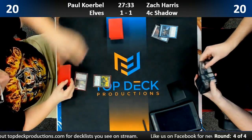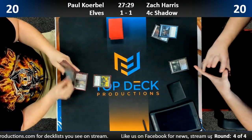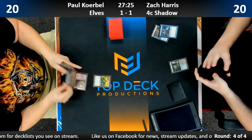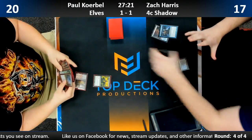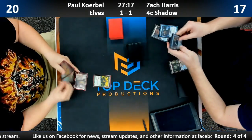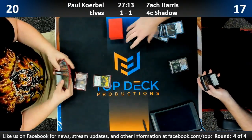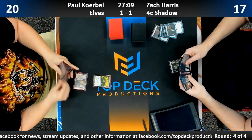We're going to see a dork from Paul — it's Elvish Mystic. Pretty standard. Zach on a Thought Scour, fetch-shock down to 17. Pretty good starts from both players. Temur Battle Rage in hand for Zach — that's a pretty big one. I think Zach took Battle Rage out though, which is why he discarded it last game.